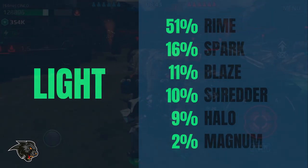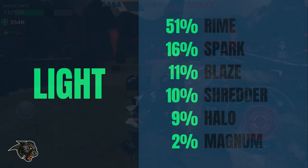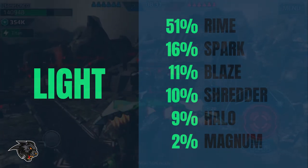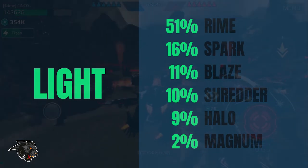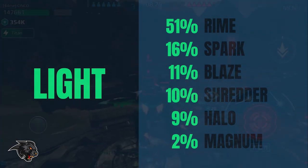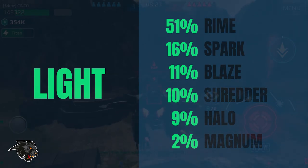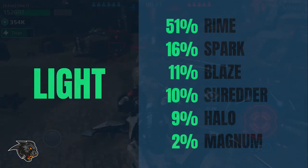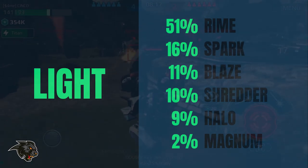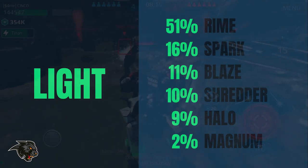For the light weapon class we have the Rhyme, Spark, and Blaze at the top. The Rhyme is really at the top because it's a nice short burst DPS weapon and you can blink away with the Phantom pretty quickly, get out of danger, and then be ready for another volley in a few seconds. The Spark and Blaze on the other hand are really meant to be damage over time weapons, as people use the Phantom as a super tank using the healing modules as well as the pilot health perks, really turning those Phantoms into tanks.